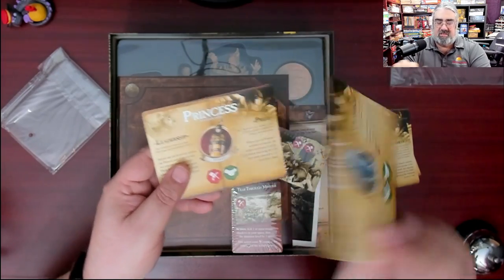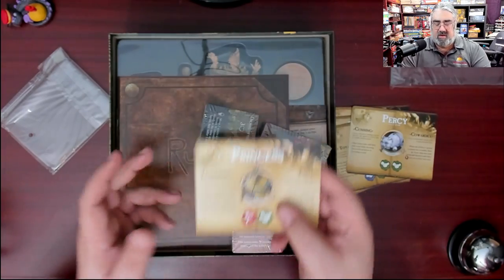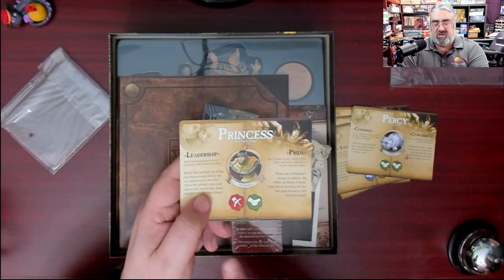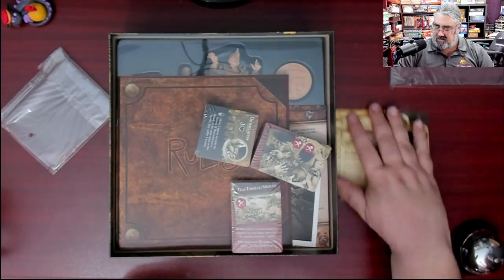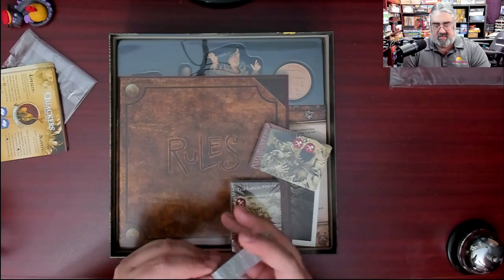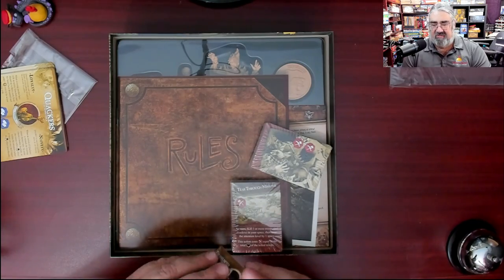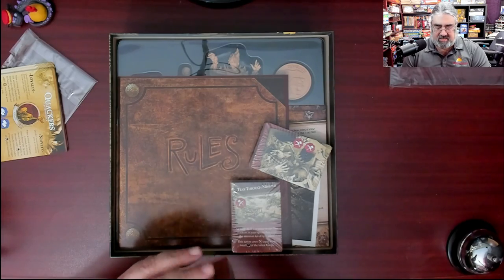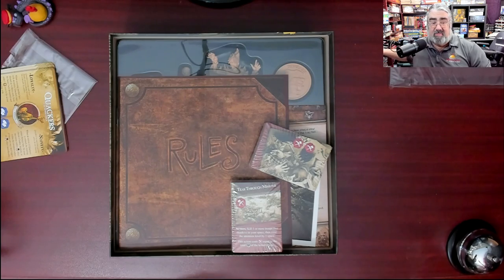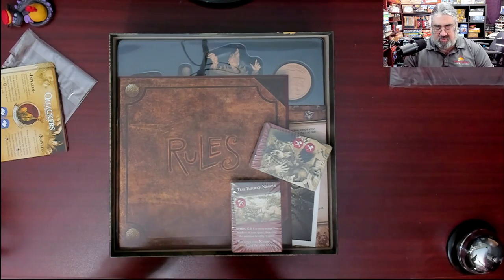There are a lot more characters than I actually thought in this - and Princess. Each has their special ability, their disadvantage, and some little bonuses they get when making skill checks. Note - I have not played this game. I saw it and was given the vaguest of overviews at Origins, and it just sounded so cool I had to have it. The fact they likened it to Battlestar Galactica, one of my favorite games of all time, had me sold.